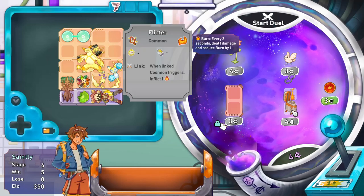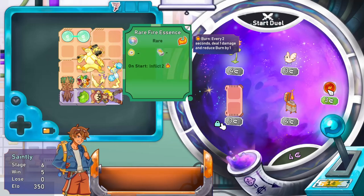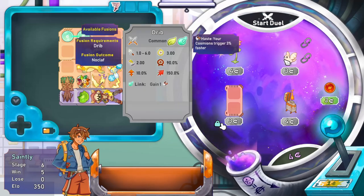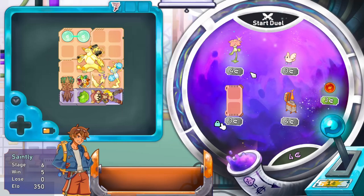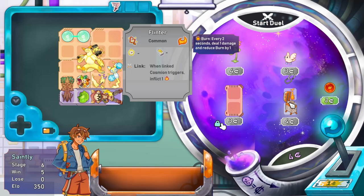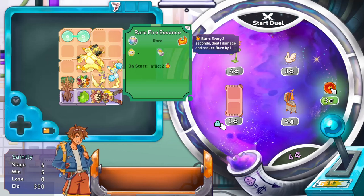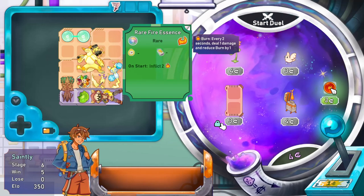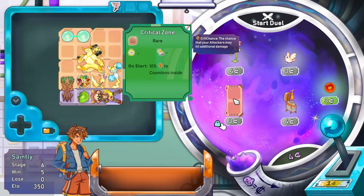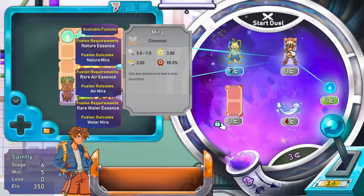Is that a Zippo? Flinter: when linked, Cosmeon triggers - inflict one burn. On start, inflict two burn. Every two seconds deal one damage and reduce burn by one. So on its own it's not too powerful. I'll roll once more - there's another mirror.